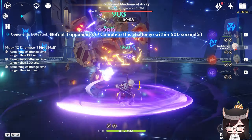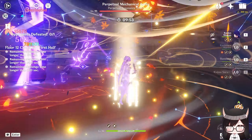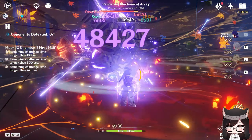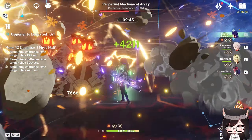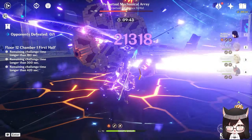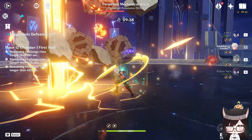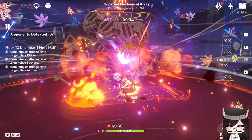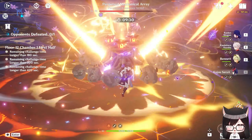Rational is a very good team. Her other teams include Hyper Carry Raiden, however that requires certain units like Kazuha, Bennett, and most importantly a Constellation 6 Sara because it increases Electro Crit Damage. Personally, I have a Constellation 2 Raiden running with the Catch, and this is one of my strongest teams in my account. A C2 Raiden compared to C0 is between a 40% to 60% damage increase, which is pretty insane.